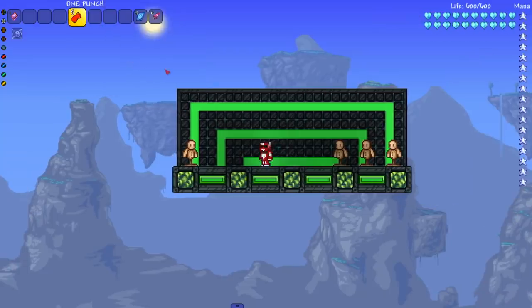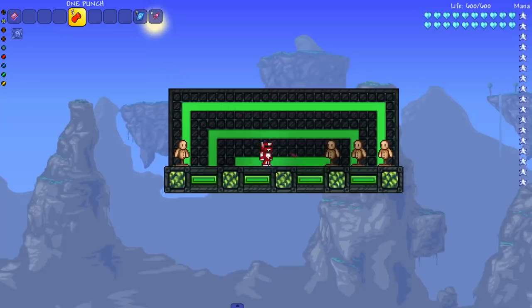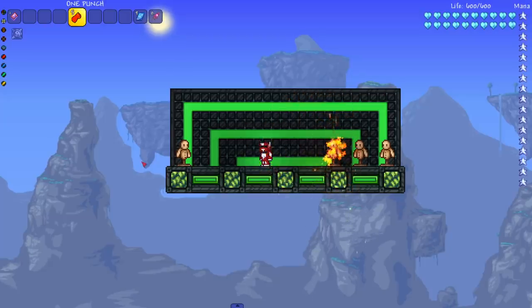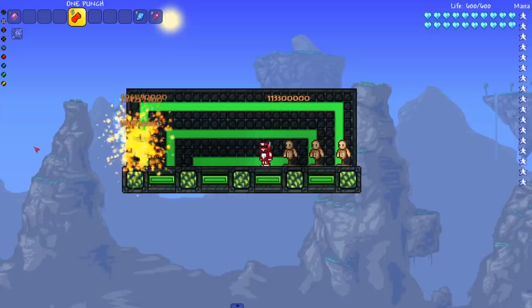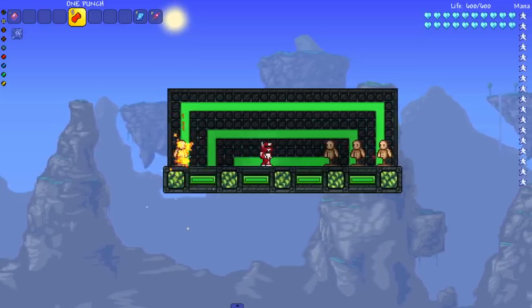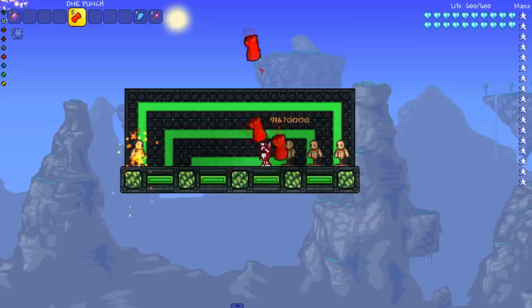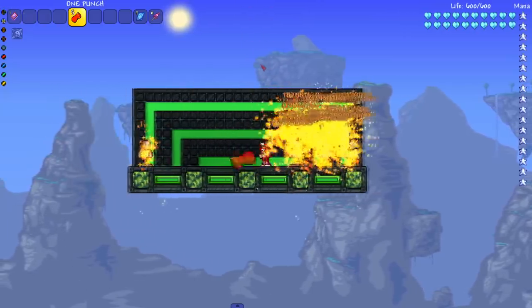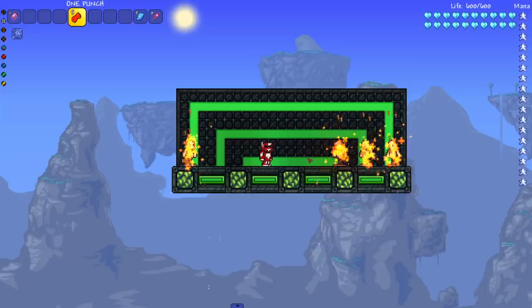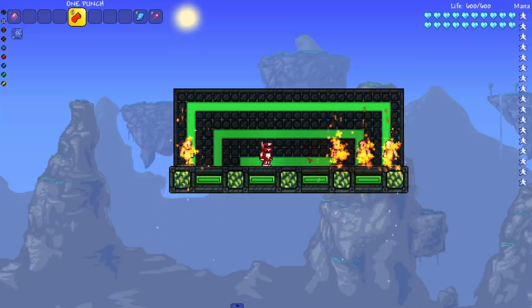It has insane knockback and very fast speed. Let's see it in action. Interesting — so we're not punching anything directly. I haven't seen One Punch Man myself, I just know what the character looks like. Does he actually punch things, or does it shoot out a fist like this? Yeah, we're shooting a fist out — that's really a lot of damage. As we can see, this thing shoots fists. It might also have contact damage, but it is very destructive.